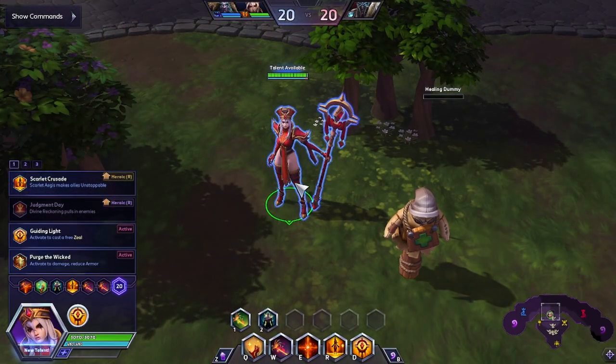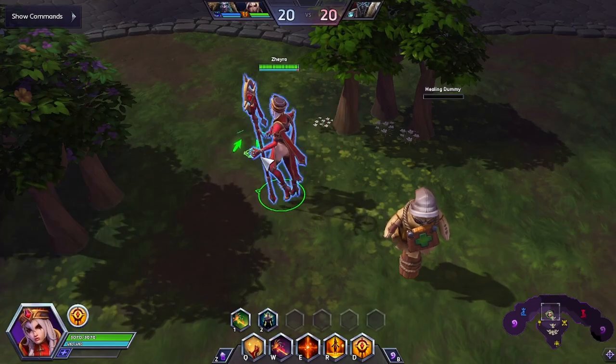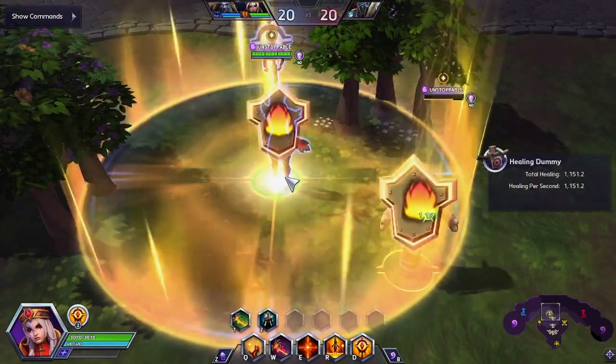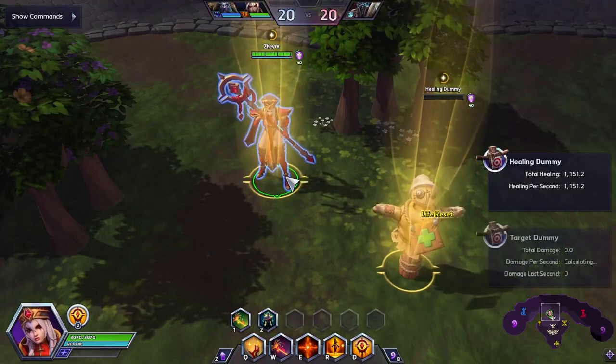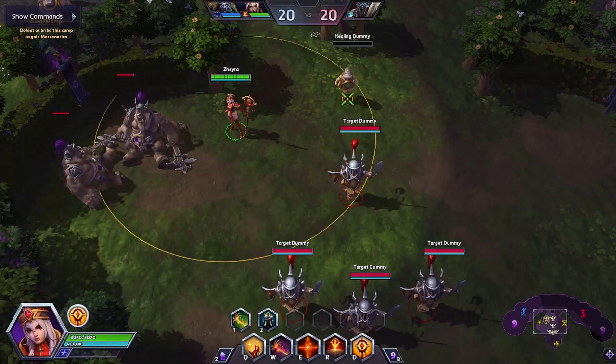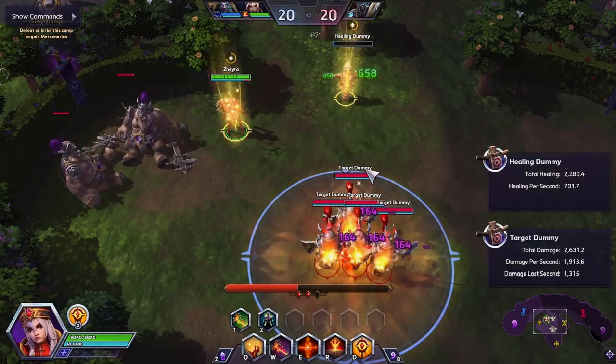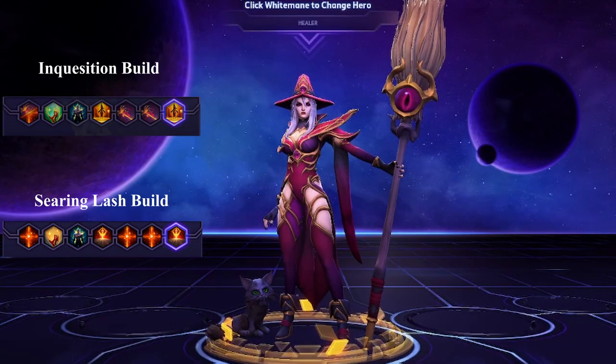At level 20, you should focus on your main ultimate abilities. Scarlet Crusader makes Scarlet Aegis heal even more and provides Unstoppable for two whole seconds. On the other hand, Judgment Day pulls enemies to the center at the beginning of the cast and increases your Divine Reckoning damage by a massive 50%.